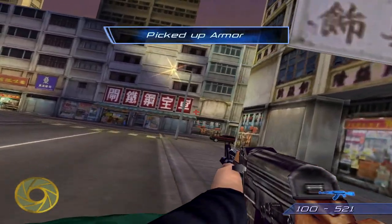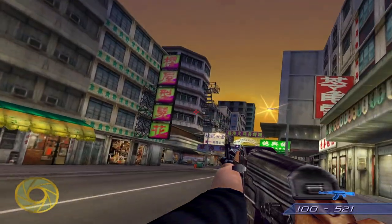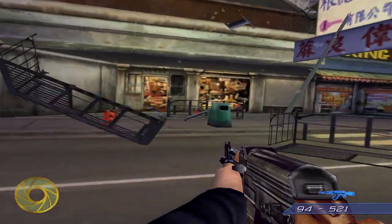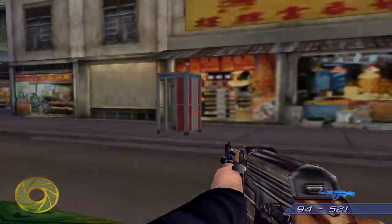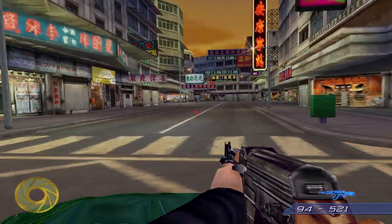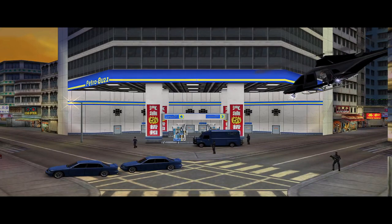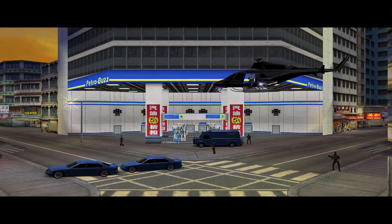Here's another secret a lot of people don't know about — these fire escapes can actually be shot down and they have a lot of weight to them, so if they land in front of you they'll block you pretty well, or block whoever's behind you. The gas station is looking pretty spiffy with its new textures.